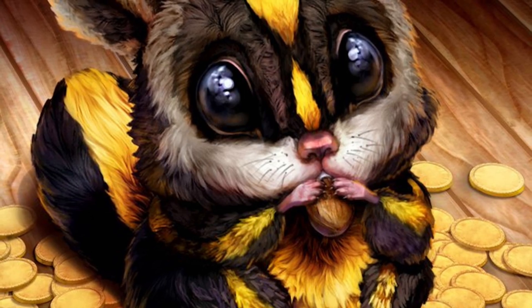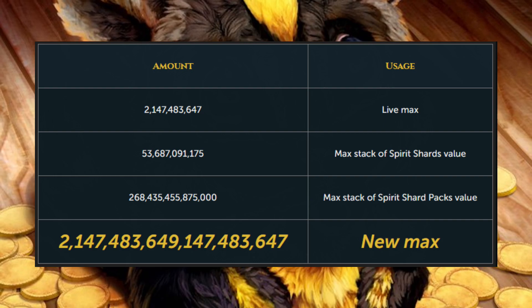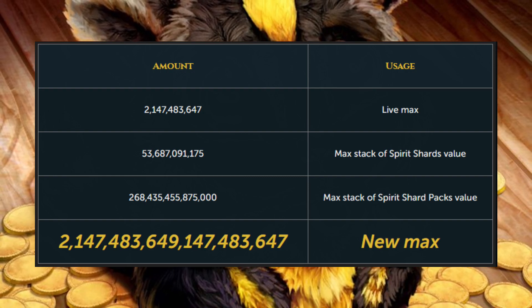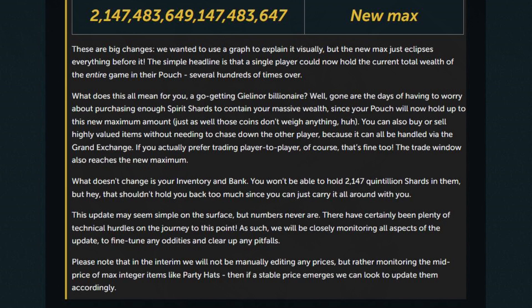Before we get into that, one very quick announcement: there's an upcoming live stream this Wednesday, June 14th, at 17 game time, where we're going to take a look at the Woodcutter's Grove. This is the new upcoming woodcutting update that will bring us the new level 80 hatchet. That's Wednesday, June 14th, 17 game time. It'll be on Twitch.